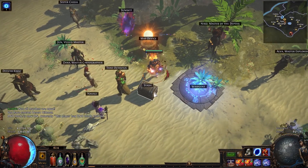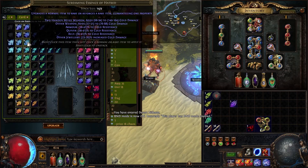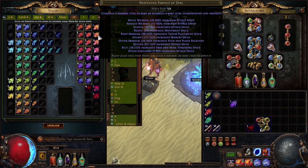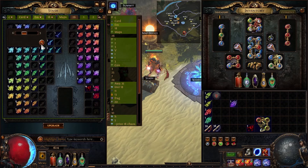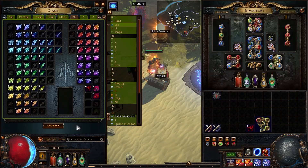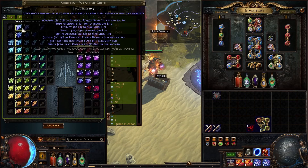The last important thing about essences is that you can upgrade them. In the essence tab, you can click to combine 3 essences of the same type into 1 essence of the next tier — for example, 3 Shrieking Essences of Zeal become 1 Deafening Essence of Zeal. If you don't have the tab, you can trade 3 essences to a vendor for 1 of the next tier. It is almost always worth upgrading essences, as you'll sell them faster and usually gain value.